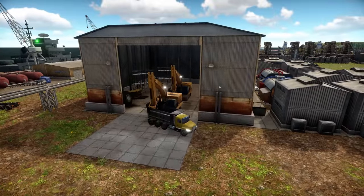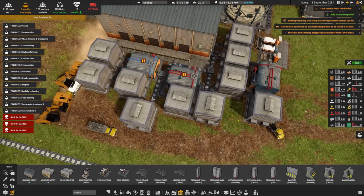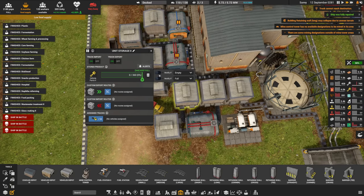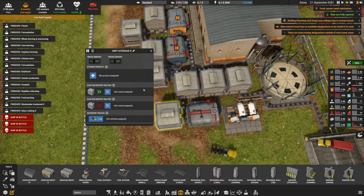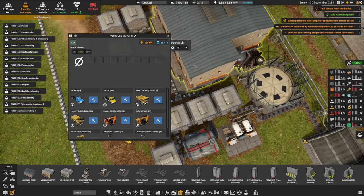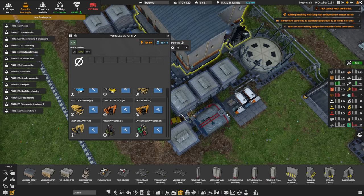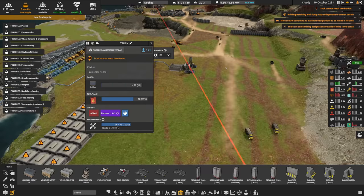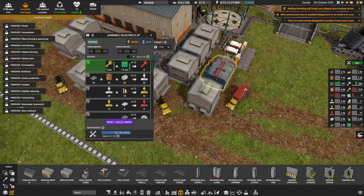Continuing on the list: vehicle parts one, glass, steel, vehicle parts two — we'll set those to keep as full as possible with alerts when empty. Electronics two we'll ask to keep full, and vehicle parts three storage is also set up. It's going to be a little while before we can get an excavator out since they cost 120 parts and these cost 240 — six at a time but we'll get there. What can't you reach rubber? It has no import and no export — it's good as-is.